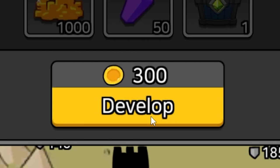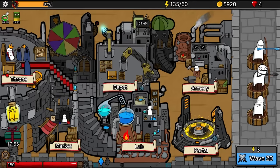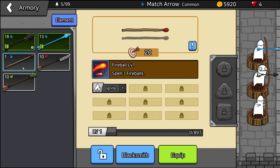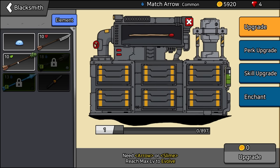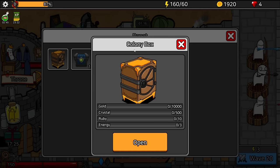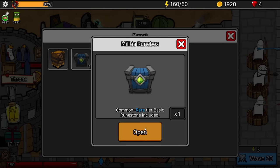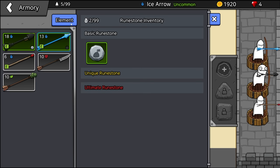I can spend 300 gold to develop it, so then it makes more gold every hour — that's really cool. I have a third idiot so we need to equip him. I'm going to give him the fireball because I want to spawn three fireballs. Let's level this up. Let's open the militia room box — we got a basic rune stone that does 4.7 damage.